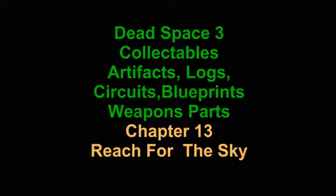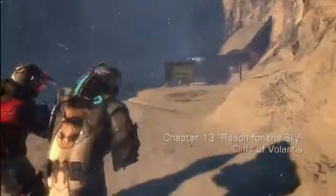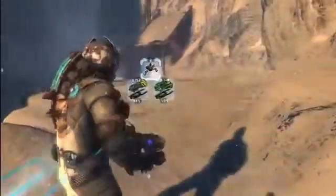Dead Space 3 — we're doing the collectibles on Chapter 13. Double A Gamer for Life, Demented Priest. This chapter is where we're climbing up the mountain. There are several rappel points.